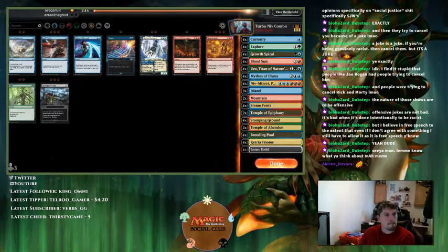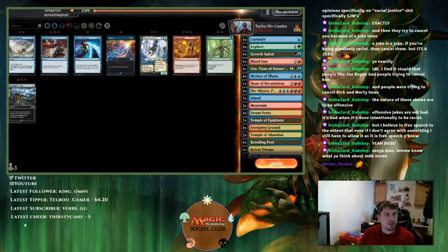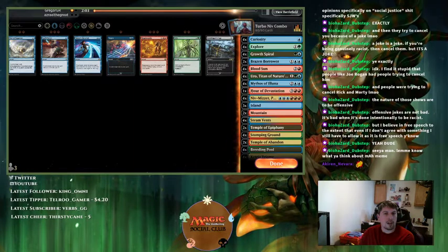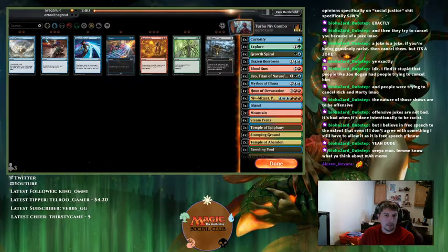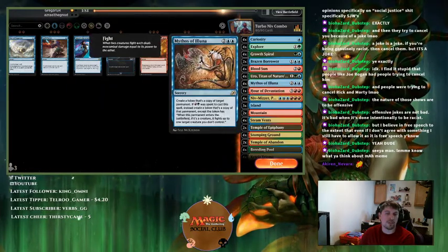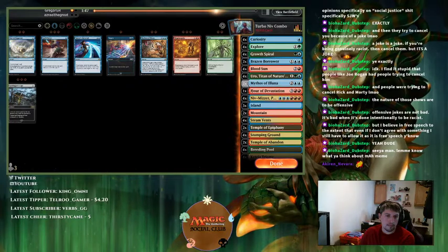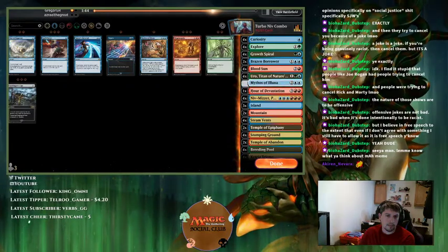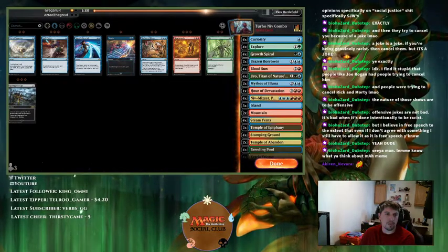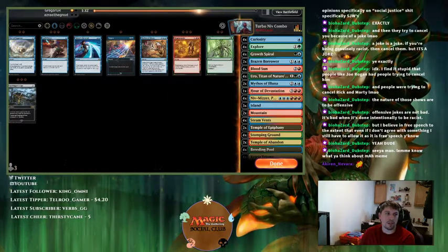I guess Brazen Borrower can block — that's fine. Spell Pierce might help but probably not against a creature-based deck. Mythos is so bad here. I think I need another sweeper that targets. I think I need to put something other than Magma Quake in because it costs too much against them. I don't want Grafdigger's Cage or Spell Pierce. I've never faced this matchup so I have nothing specifically against them.